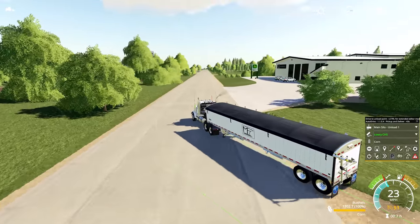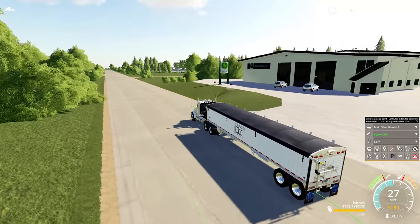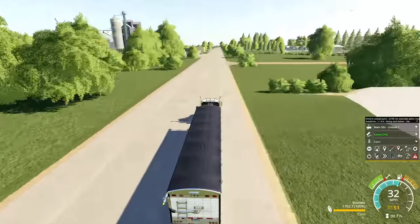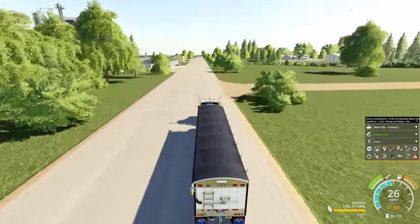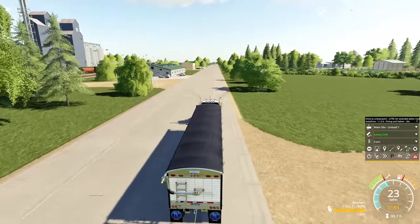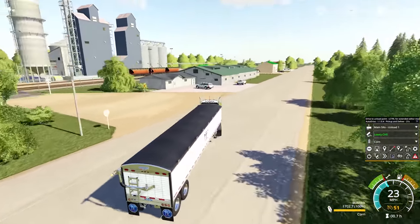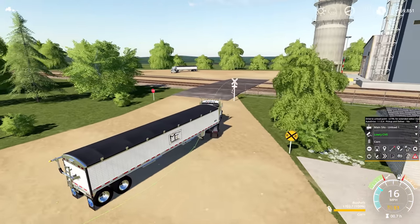One trick when using Auto Drive or Course Play is to make sure that your actual point for the unload is far enough forward that you don't reach the waypoint before you hit the unload trigger, otherwise your truck might just sit there and not unload because it already hit the point and didn't detect the trigger. As you can see, I've fully filled up this trailer with corn and he's going to drive to the sell point and sell this. One thing worth mentioning is that I always disable traffic when using mods like Course Play and Auto Drive, otherwise you're going to run into issues trying to merge onto this main road as there are quite a few cars driving on it at any given time.